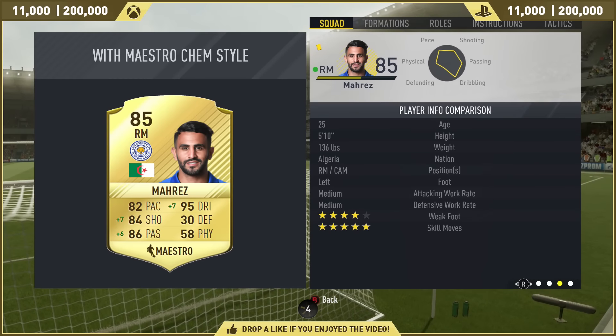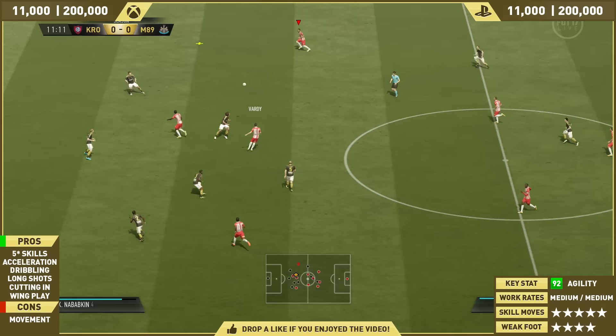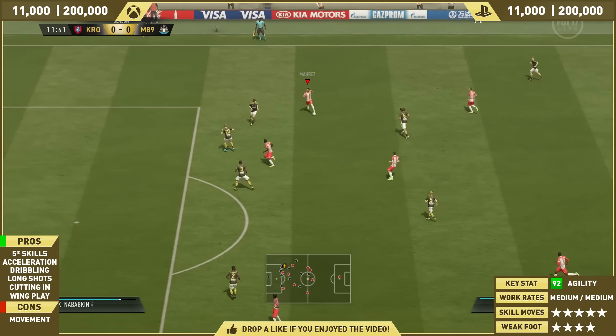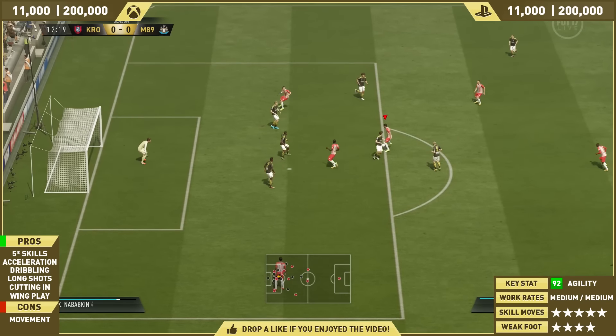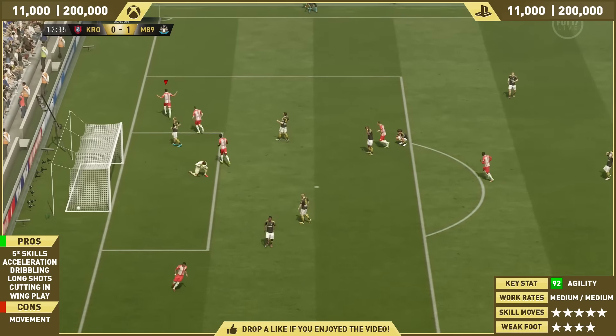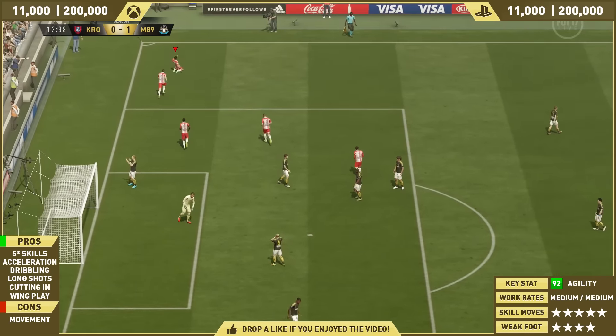And what you would have noticed in the first slide as well — the brand new starting Ultimate Team stat — is Composure. I'm not too sure what this does yet; I'm still experiencing what it does in-game. I reckon it increases your chances of scoring in situations where you've got to use composure to score. You don't blast it, you don't hammer it — you place it. That's what I think Composure does.